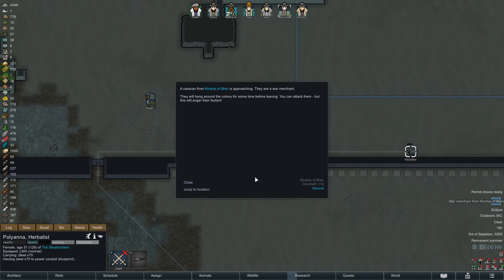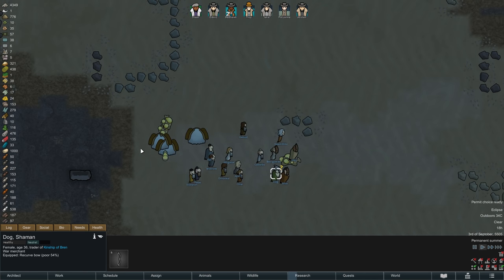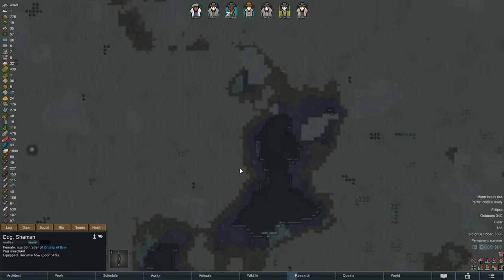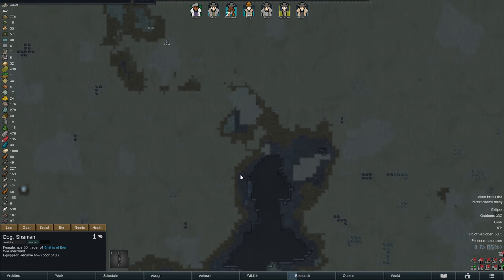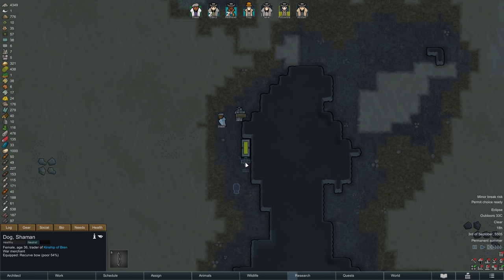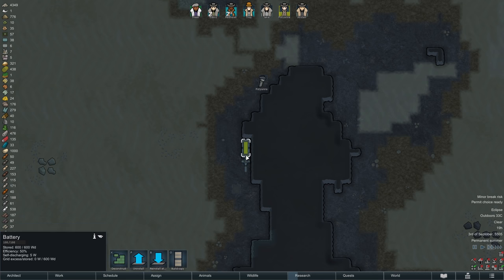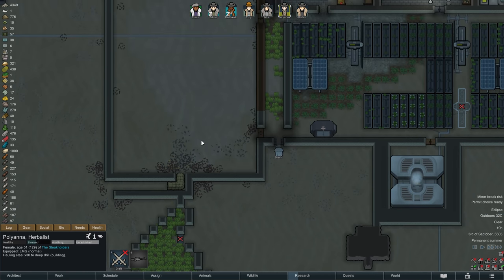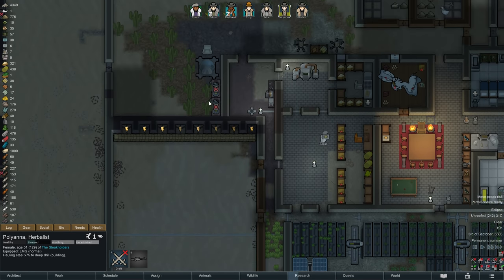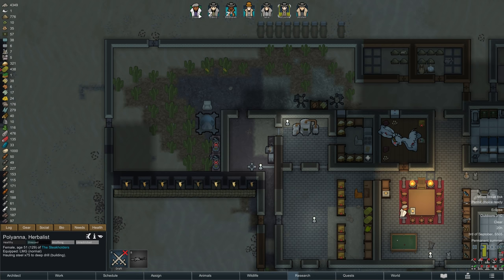While we are hauling some of the necessary equipment down there, we are also visited by a caravan — being a war merchant they might have some interesting items to trade, although they are part of a tribe so let's keep our expectations realistic. For the deep drill we are installing a battery, a switch, and a conduit to connect the drill to, because obviously the thing needs to be powered, but it doesn't actually consume that much energy, so a single fully charged battery will be able to keep it running for at least a few days.